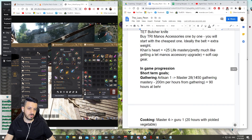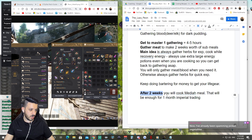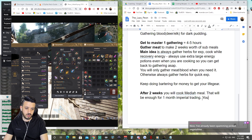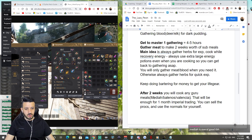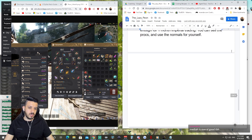Pickle vegetables — you lose no money. If you really need money you can always sell and get it back, but ideally don't sell since you'll need a lot. At this point you can sell the procs and use the normals for yourself. You can cook any Guru meals — Media is just one alternative. If you have milk, cook Media and Balenos; if you don't have milk, cook Valencia. Use normal meals for yourself and sell extra.